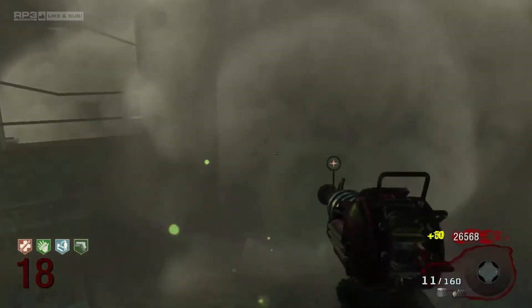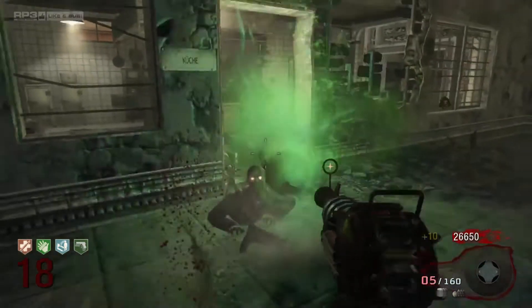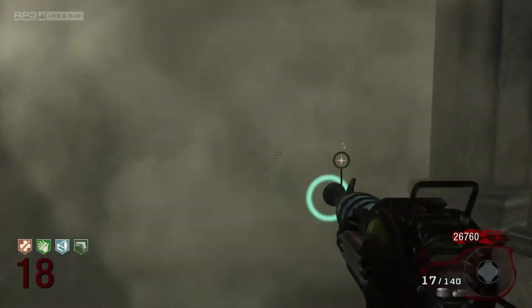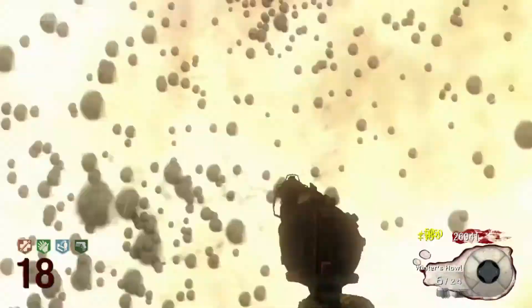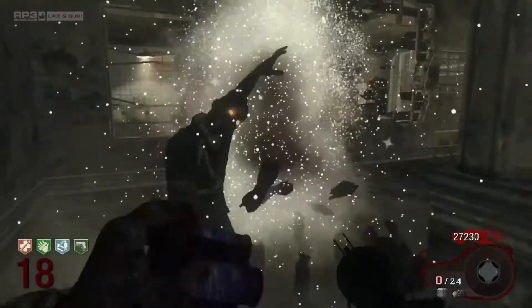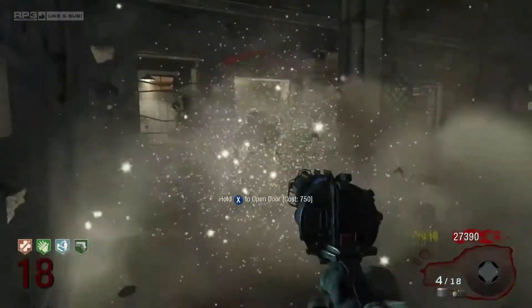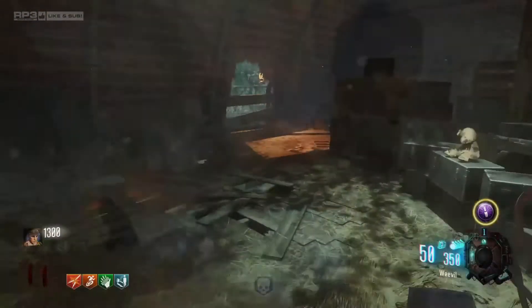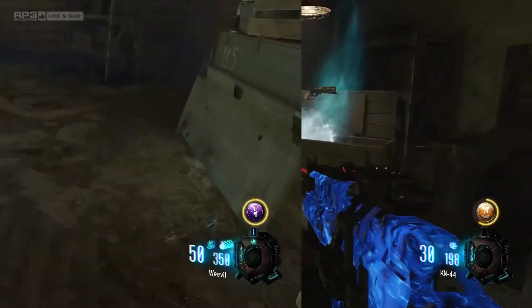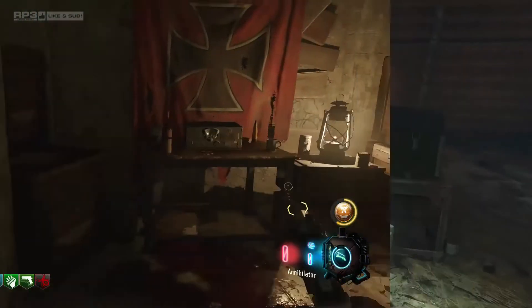In World at War, the only Wonder Weapon is the original Ray Gun, just like Nacht der Untoten. The Black Ops 1 version added the glorious Winter's Howl and the classic Monkey Bombs. In Chronicles, the Winter's Howl is replaced by the Wonder Waffe, which I found a bit disappointing. As with all Chronicles maps, monkeys make a return, as well as the Annihilator special weapon and the Ray Gun Mark II.